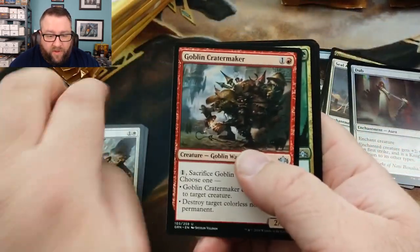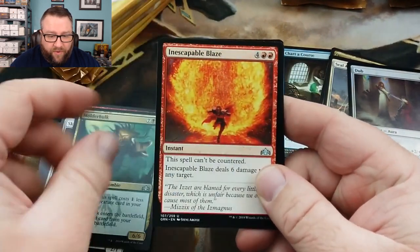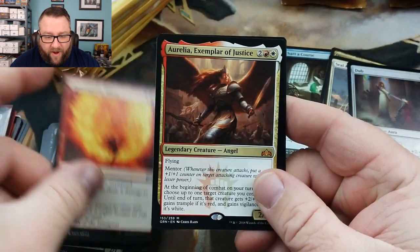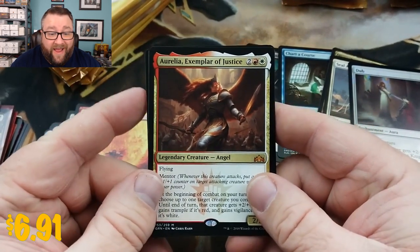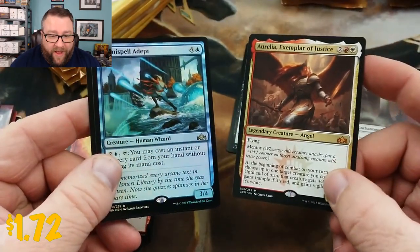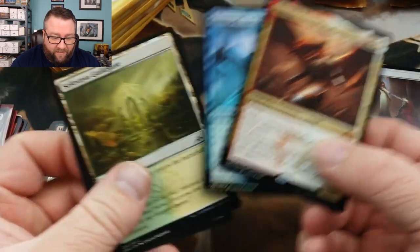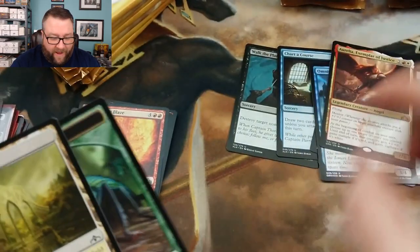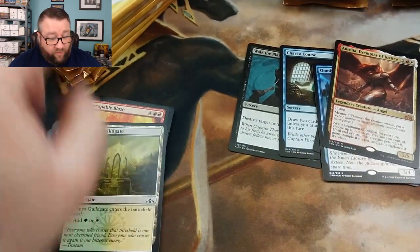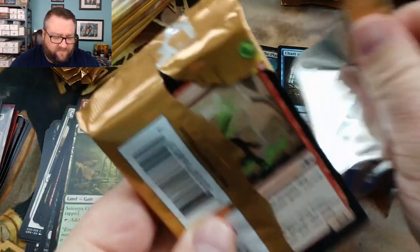We got a Crater Maker, Mulder Hulk, Inescapable Blaze - nothing of note - but our rare is Aurelia, Exemplar of Justice. And a Foil Omnispell Adept - love this card. We got a Mythic and a Foil Rare in the same pack. Winner, winner, chicken dinner is what we are going to call it. That was good stuff right there.